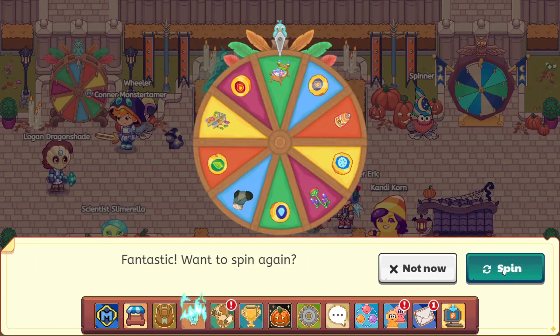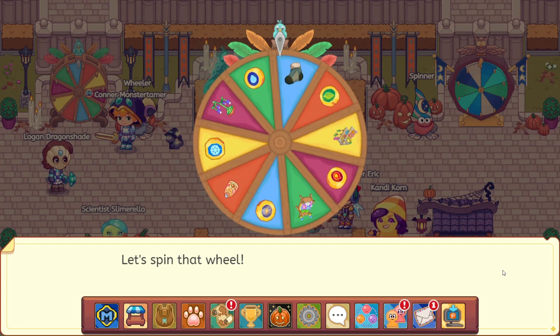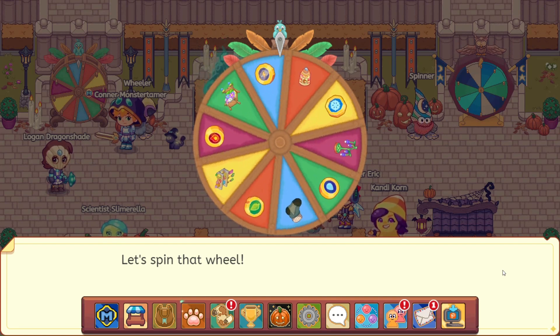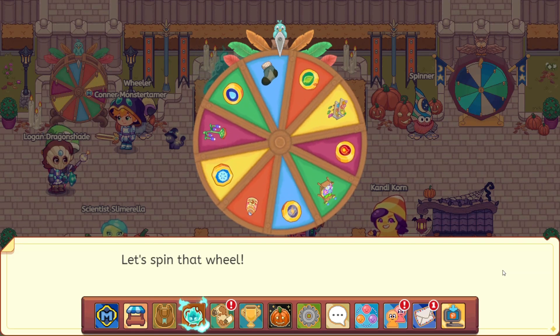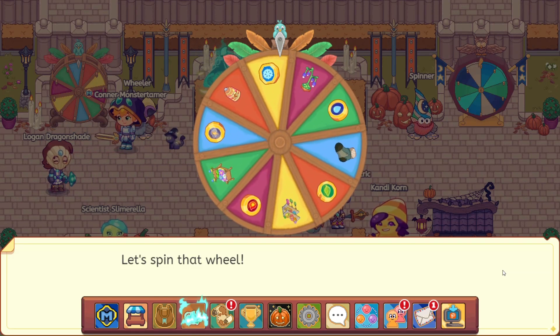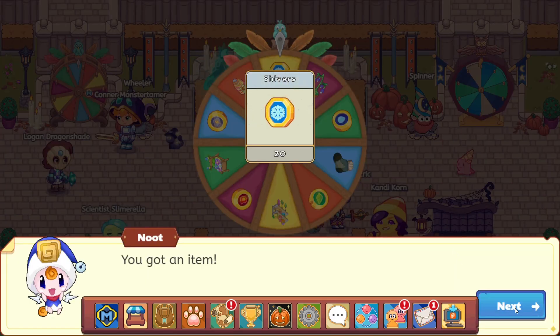I haven't gotten a furniture item or anything other than the currencies in quite a while, so that's exciting. We are also going to find Hollow Jack and have a nice battle with him in just a second after we do the night wheel. I'm excited to see this plant.